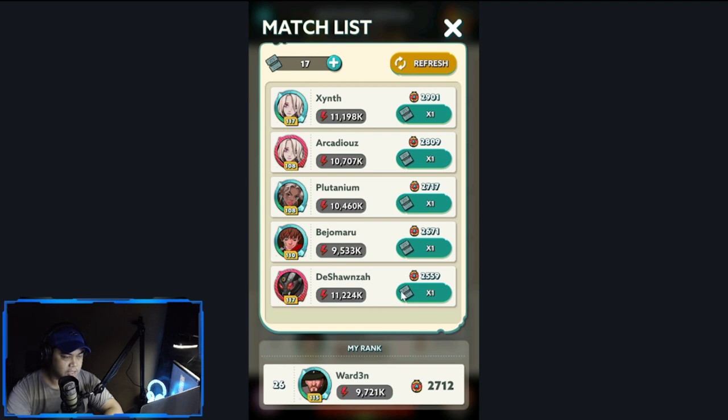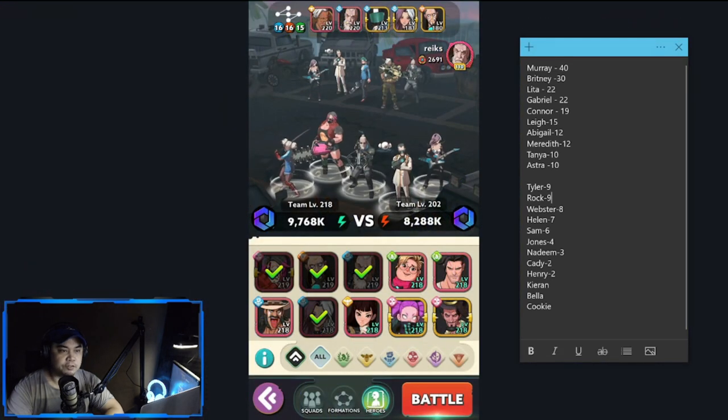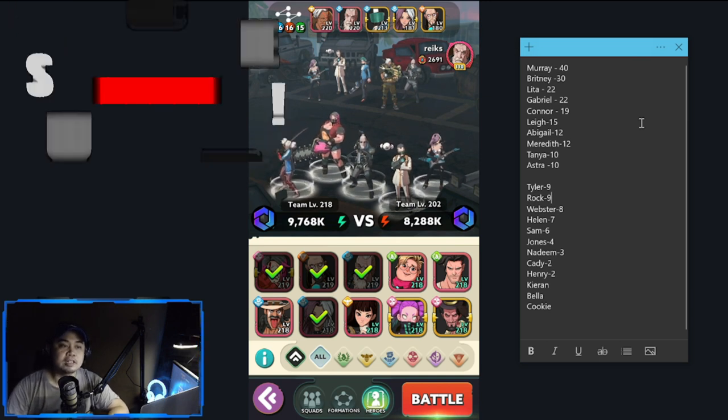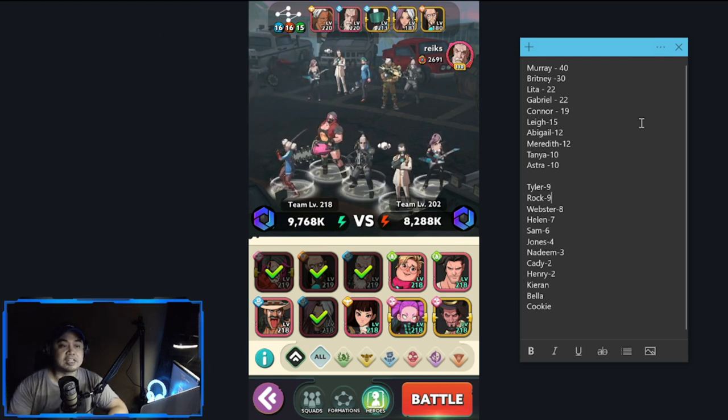Let's do some matches while I discuss the top heroes. First and foremost, the top heroes for our group — looking at the top 50, these are the usage numbers. Murray is at the top with 40, meaning out of 50 teams, 40 used Murray. Then you have Britney second at 30, Letha at 22, and Gabriel at 22.